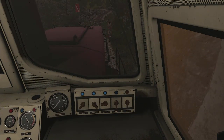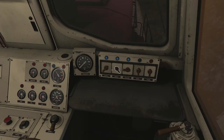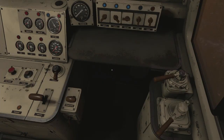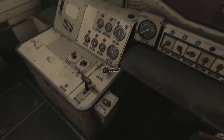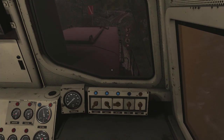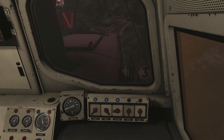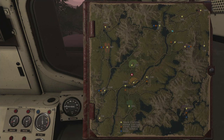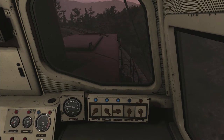Okay, now we can go - brakes off - and we should just start to roll. Why are we going backwards? Oh, because I never took it out of reverse - that's why. Well, that wasn't very helpful. There we go, now we're headed south.